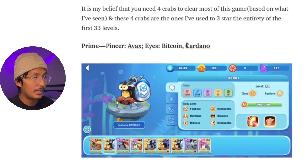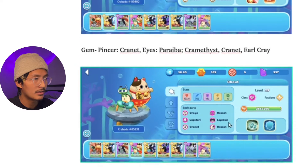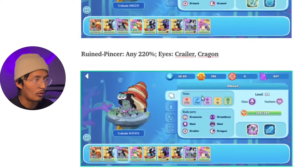First, we have the Prime with the Avax pincers and the Bitcoin or Cardano eyes. Next, we have the Gem. Most people are sleeping on these gems, but I think it's one of the best for clearing the adventure mode.